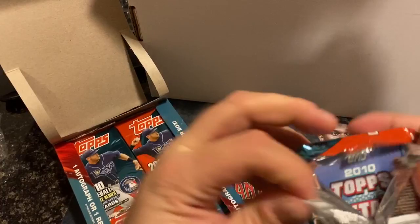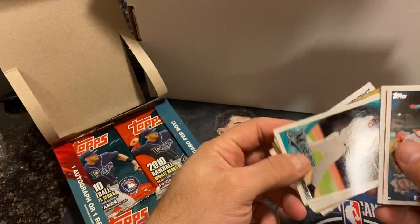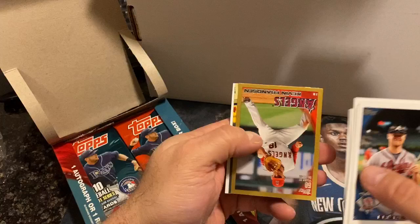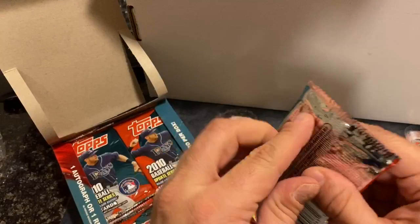We'll open pack one. We're looking for Donaldson rookies, Jake Arrieta rookies, Carlos Santana rookies, Gabby Sanchez cards. We got J.P. Arencibia rookie, Gene Marquis, Iwamura, Kevin Franston — I don't think he's one of the rare gold ones — and David Wright.